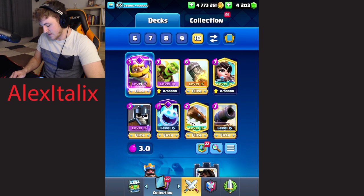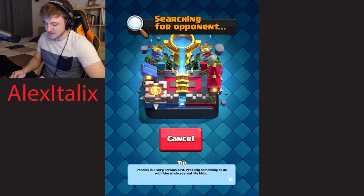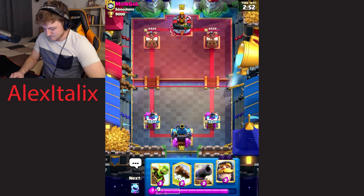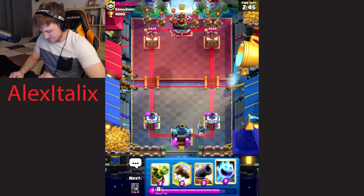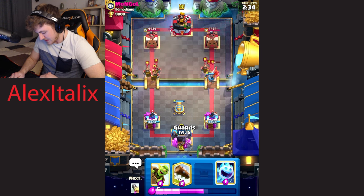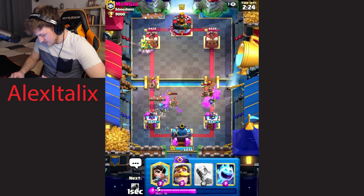Now we have the Classic Log Bait deck with the Goblin Barrel and Princess. Those are only two level 14 cards, so it should be pretty easy to get a win here. We'll hop into the fifth game now. If you're enjoying the content, definitely leave a like, and if you made it this far, definitely subscribe. I will put my Cannon down to kind of set up for a defense. We have the Guards in this deck and the Guards are very good. I'll use my Guards like this — I'm hoping that'll get the King Tower activation. We can Log that too.